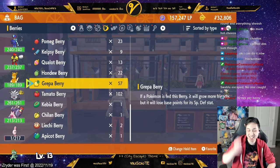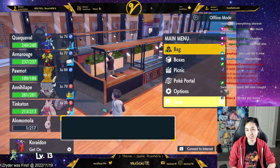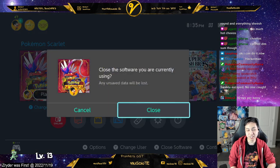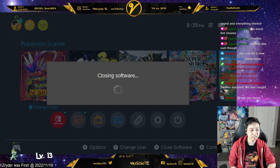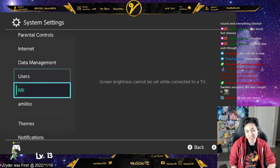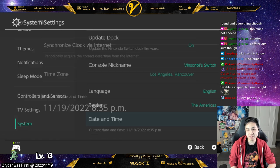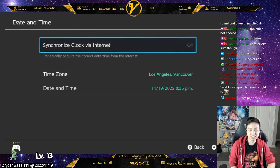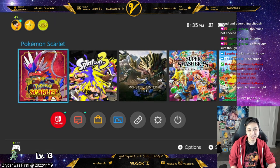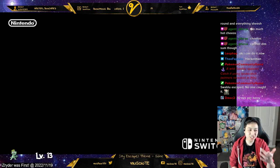Now, if you want to restart the shop, first save the game and then close the game. Next, change your system time — go to the system date and time settings. If you have it set to synchronize, turn that off, then increase the date by one day. Go back into the game and that resets the shop.